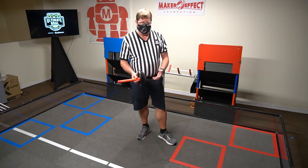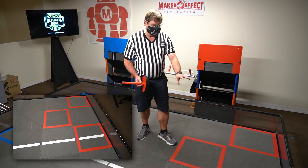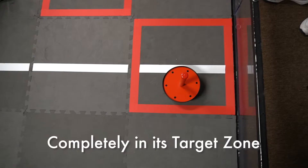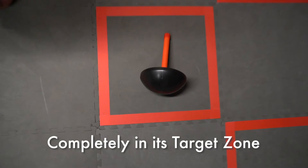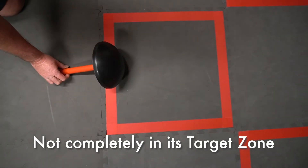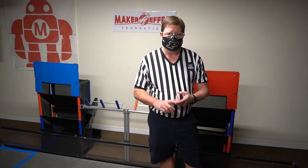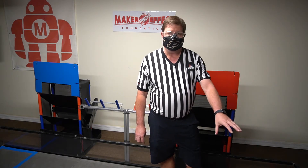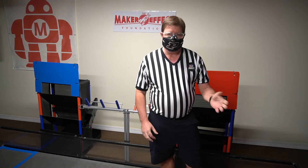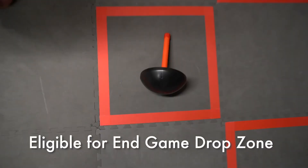One of the other autonomous tasks is delivery of the wobble goal into the target zones. Depending on where the starter stack is after randomization, you're going to put it in target zone A, B, or C. The wobble goal has to be completely in — within the boundary of the outer part of the tape — to count. A wobble goal inside the target zone is protected from interference from the opposing alliance during the driver control period, and it also starts in a legal position to be eligible for the wobble goal delivery into the drop zone task during endgame.